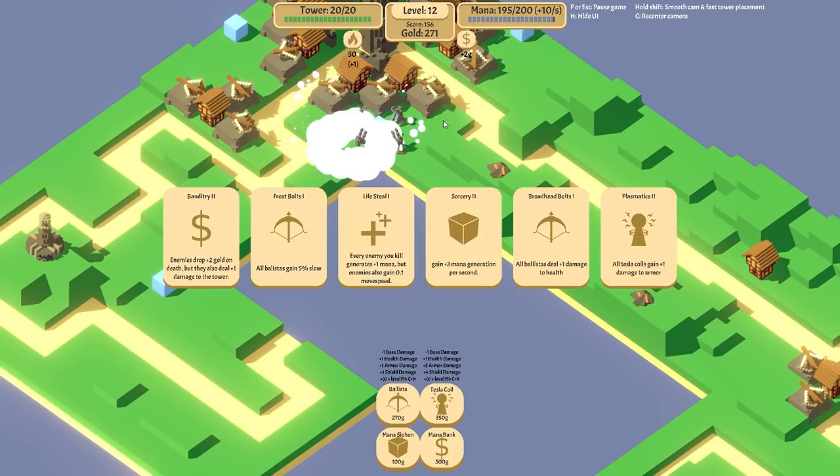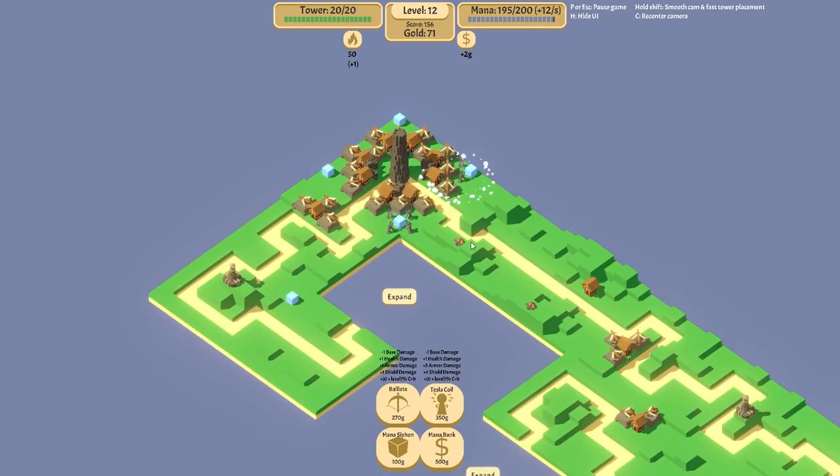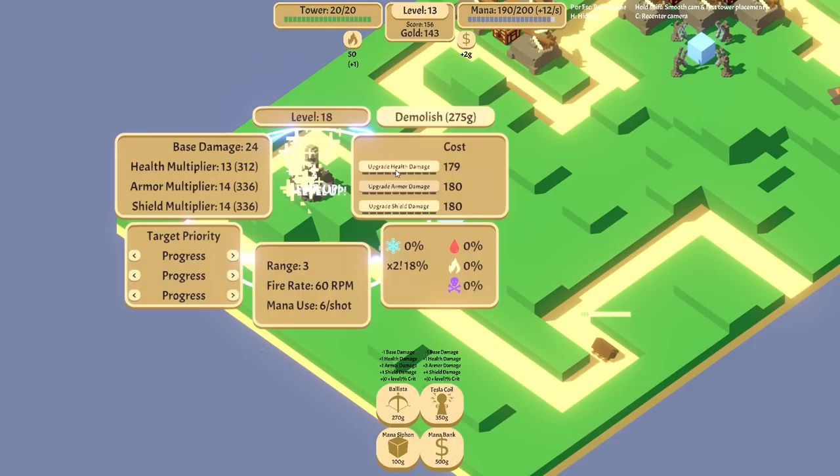We're still not getting any of the DoTs — again, that isn't the be-all end-all, as long as I can increase the damage of the towers to the point that they can kill in one hit. This side is relatively heavily defended compared to this side, where realistically it is just the Tesla Tower doing all the killing. And that is fine for now. As soon as I can get them all up to 14, that'll be perfect.